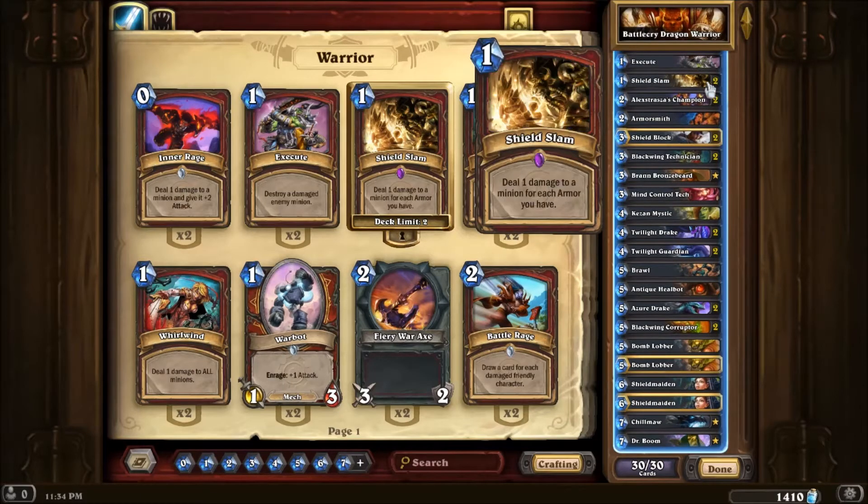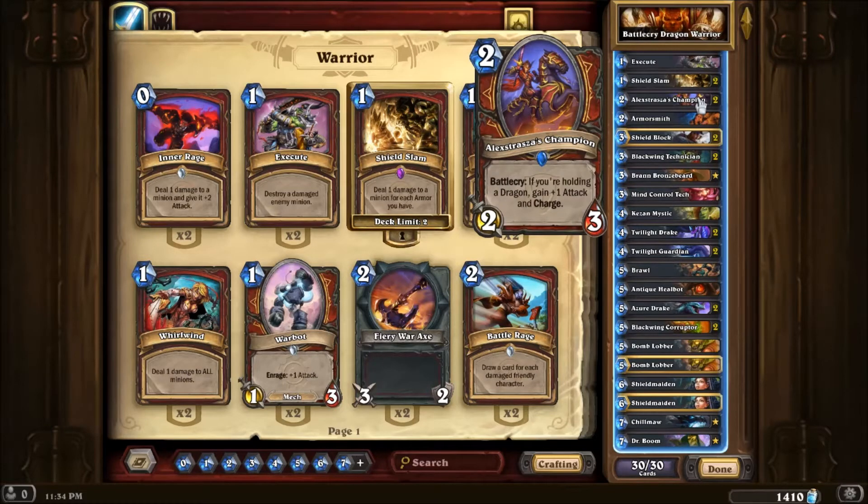Execute — solid removal. Shield Slam — solid removal and I have quite a lot of armour in this. Hykstrasus Champion goes with the Battlecry and the Dragon sort of aspect. Armoursmith — I only decided to put one of these in because it doesn't really work well with the deck, but it's still there just to get armour for the Shield Slam.